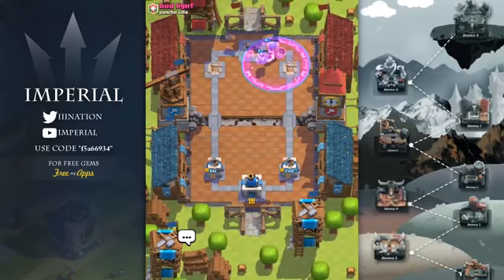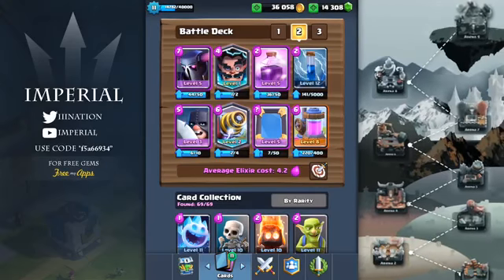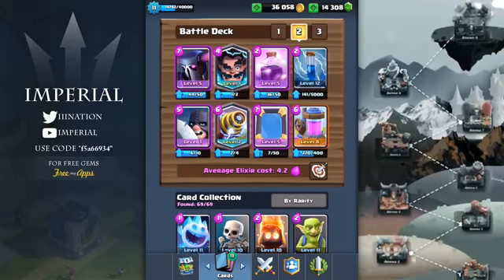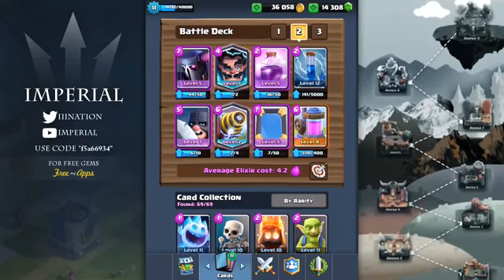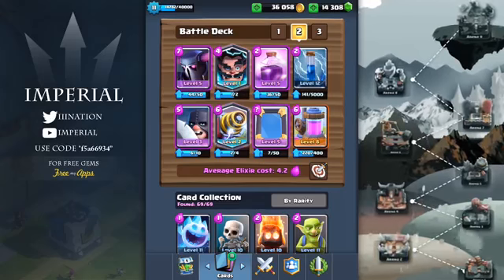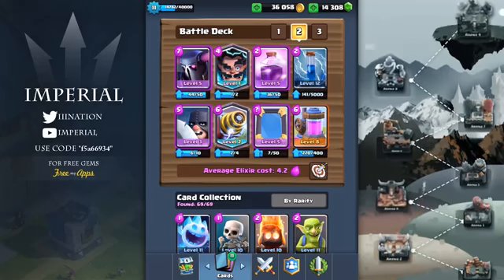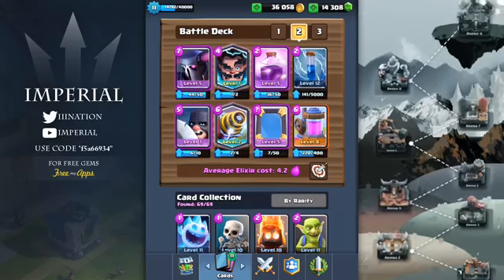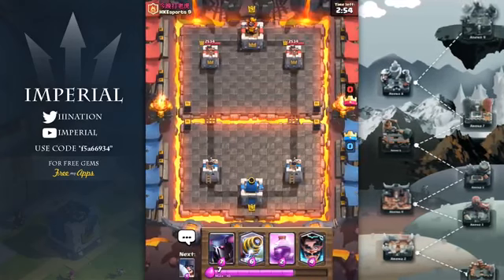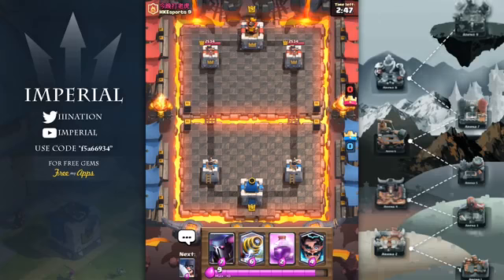Comment down below any better free-to-play decks you know — help everyone out in the comment section. Now here is the exotic deck, with a more expensive average cost of 4.2 elixir. We have all the new toys including the electro wizard, executioner, pekka, and sparky. The deck seems weird but it's quite effective — we have anti-air from the electro wizard and executioner, who both do great ground and air damage, sparky as a damage dealer, pekka as an amazing damage dealer, and rage to make sure our pushes reach the tower since all the cards are a bit slow.